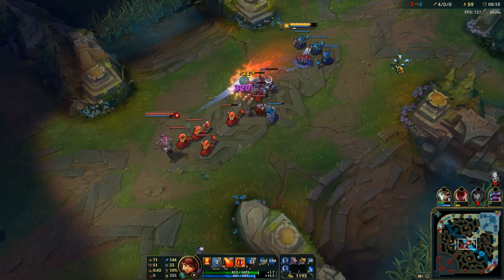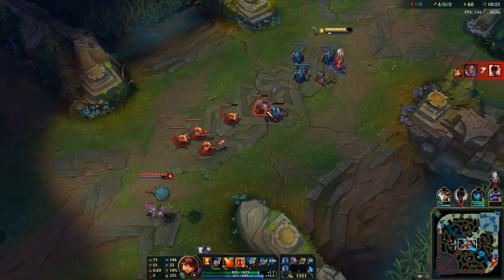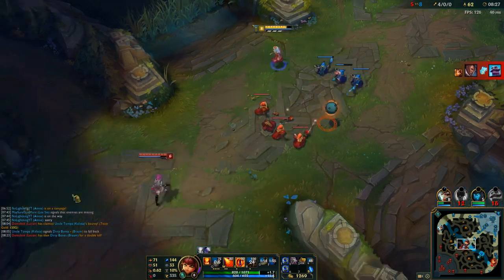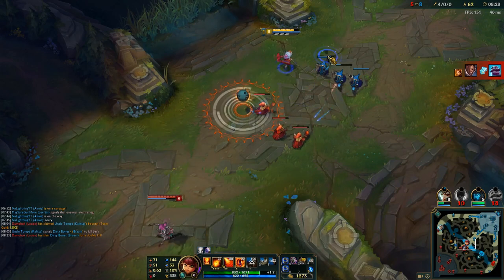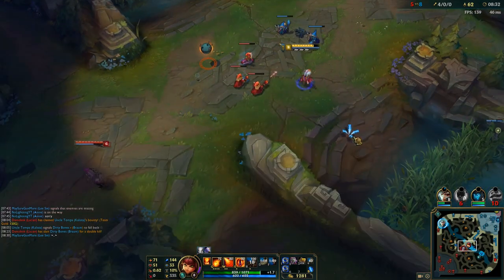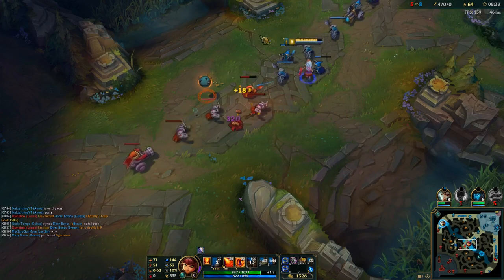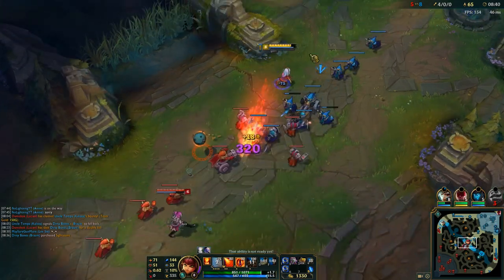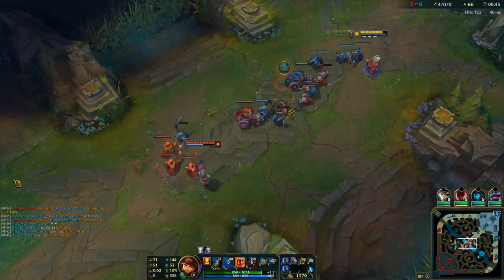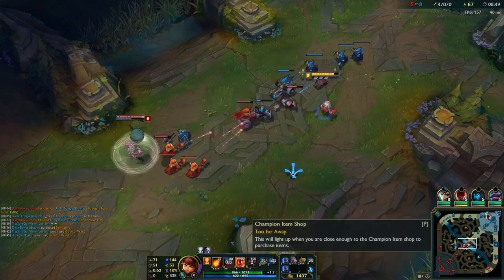So now we're in another good position. I got blue, I'm level 8, and we can really pressure this Orianna now. I'm just going to keep pressuring her with the threat of my stun ult. As long as I have the threat of stunning her and getting a shitload of damage on her, she's going to play a bit scared. All I've got to do is mirror her movements and try not to get hit by her ball. Eventually she'll make a mistake.